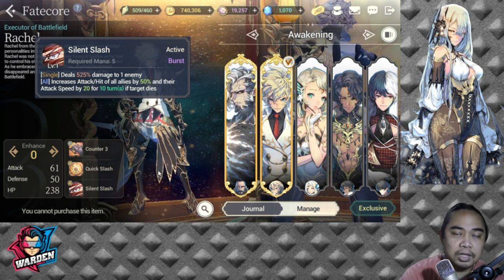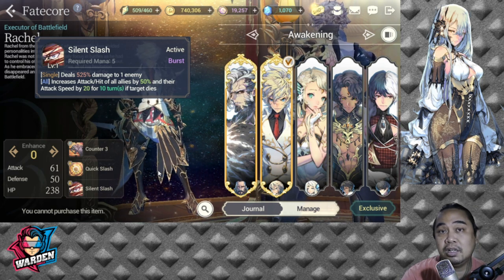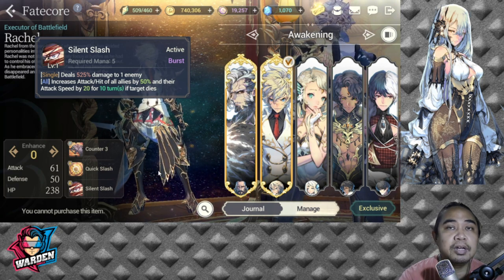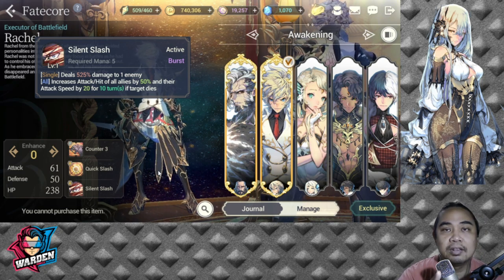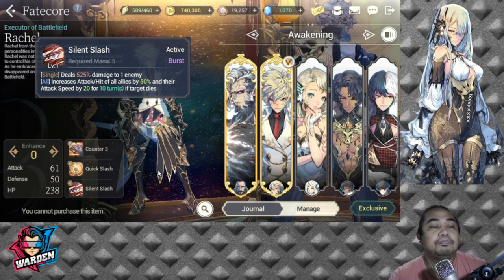FC Rachel has one of the best supporting casts available — FC April, FC Boris who was just recently core-reversed, FC Baraka in the Linombe team, and FC Zon. Team Linombe is very deadly, very fast, and deals a lot of damage. They can cripple the enemy as fast as possible. That is why FC Rachel dominates this ranking at number one.